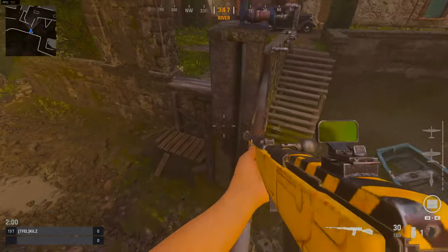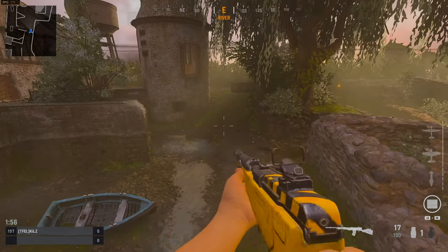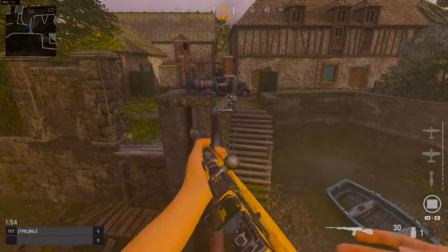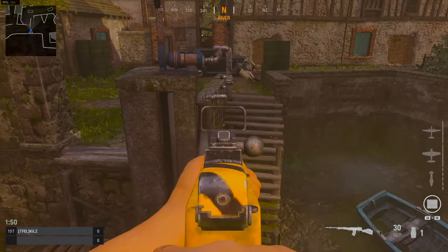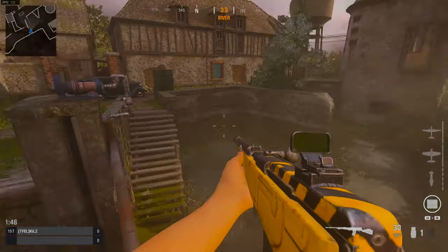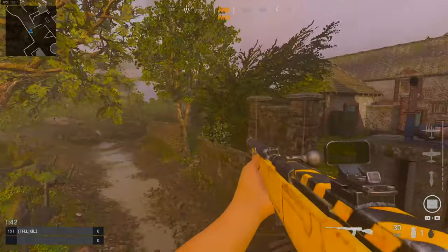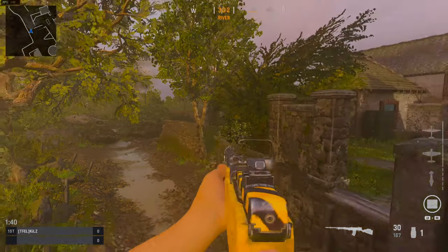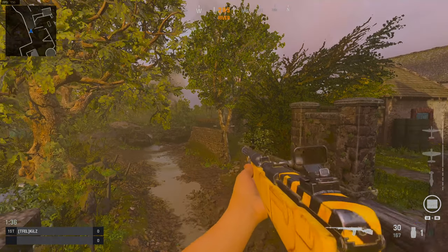Welcome to another glitch spot and wallbang video. This spot is kind of difficult to get into — it requires a little bit of straight jumping. As you can see, you can go up here and watch mid from here. It's not necessarily great cover, but it can catch people off guard and you can obviously watch the flank.